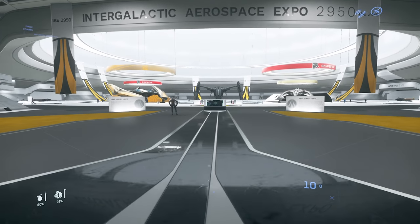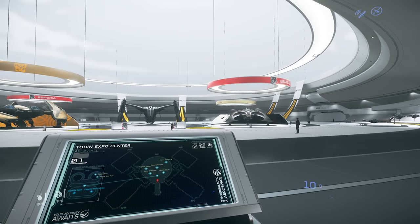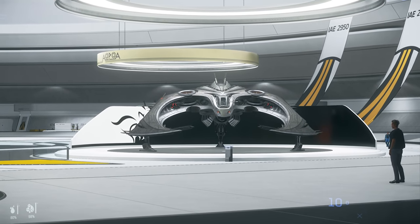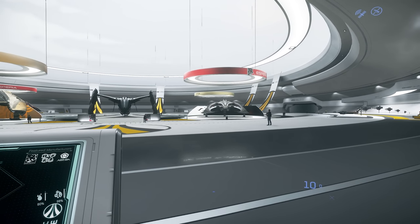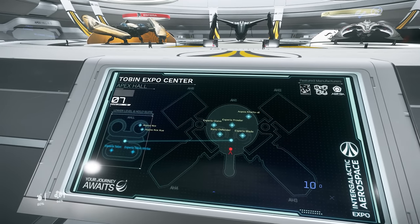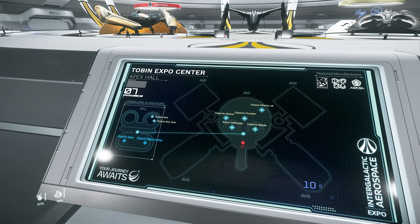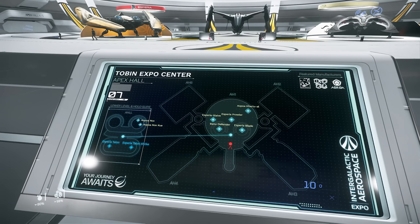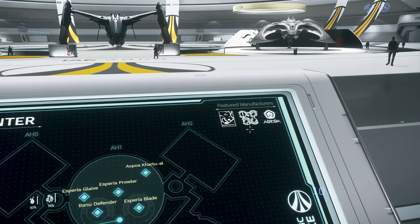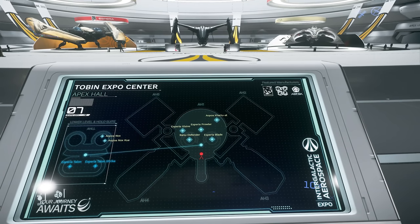So, Alien Day at the Intergalactic Aerospace Expo. Front and centre we've got the Prowler, the Banu Defender, and also a Blade — not a Klaive, I'm an idiot. The Blade is the Vanduul light fighter, and we don't have the new Klaive model in game yet. Today's manufacturers are Asperia, the Banu, and Apoa — which are basically the Xi'an ships. We've also got the Asperia Talon and Shrike, the latest models. We don't have the Banu Merchantman flyable, but it is in the store — we'll talk about that in a minute.